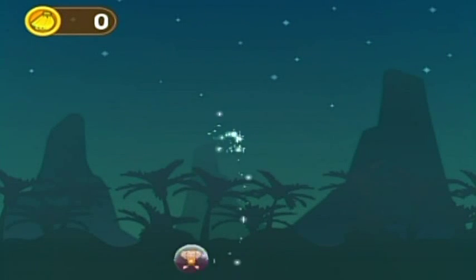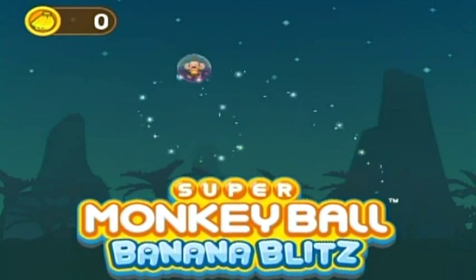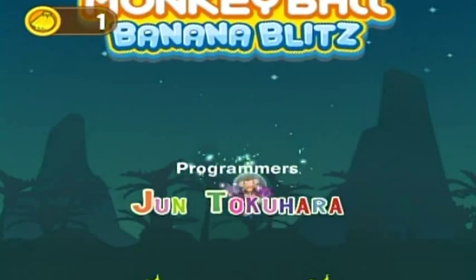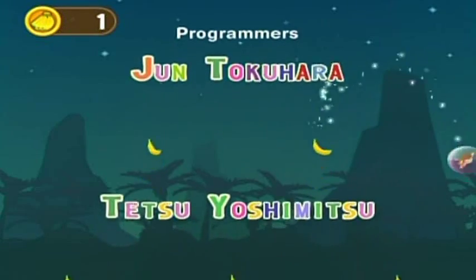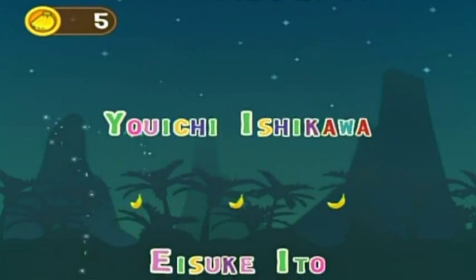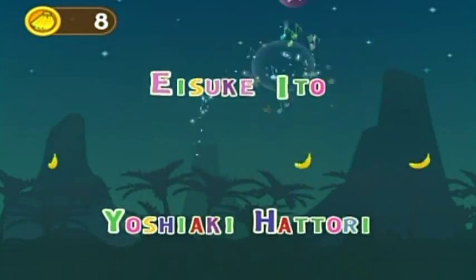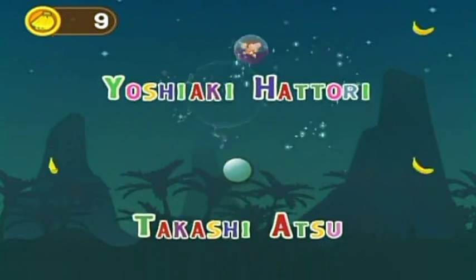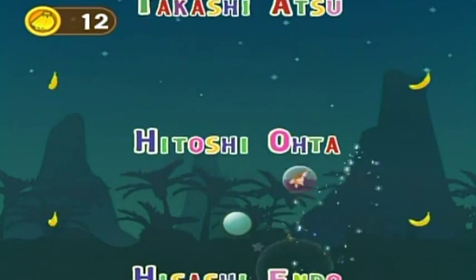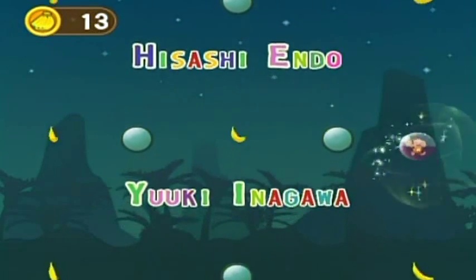I can show the credits minigame here. You control it by moving the Wii remote around — it acts as your pointer. The objective is to collect bananas but don't touch the names, as they bounce you around. I should probably show the credits at least once. Rather than do two worlds, I'll do the credits so I won't have to show them again. The credits are kind of boring — it's just this minigame and it's not a very hard minigame.